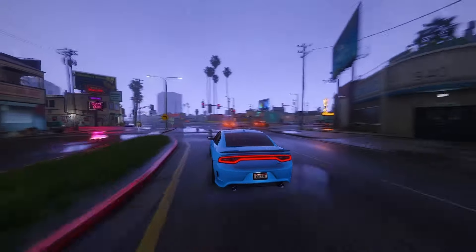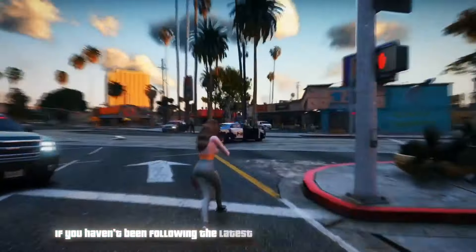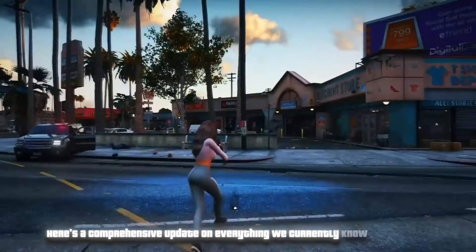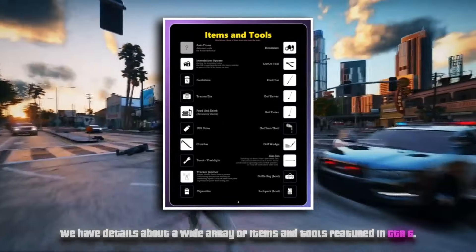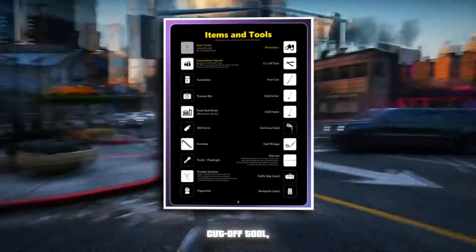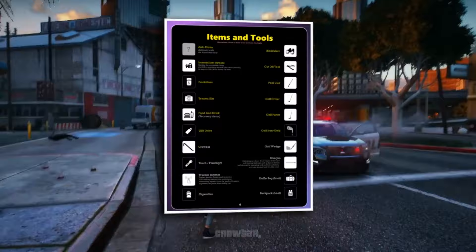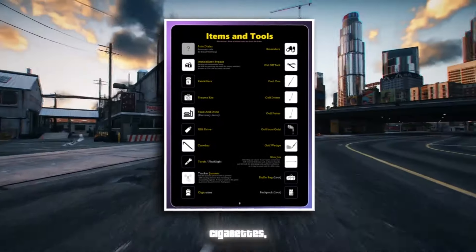Here's a comprehensive update on everything we currently know about GTA 6. We have details about a wide array of items and tools, including the auto dialer, binoculars, immobilizer bypass, cutoff tool, painkillers, pool cue, trauma kits, golf driver, food and drink, golf putter, USB drive, golf iron, crowbar, golf wedge, torch, jammer, duffel bag for looting, cigarettes, and a loot backpack. Developers have also made significant enhancements to the Euphoria physics engine, improving ragdoll physics and overall game mechanics compared to GTA 5.